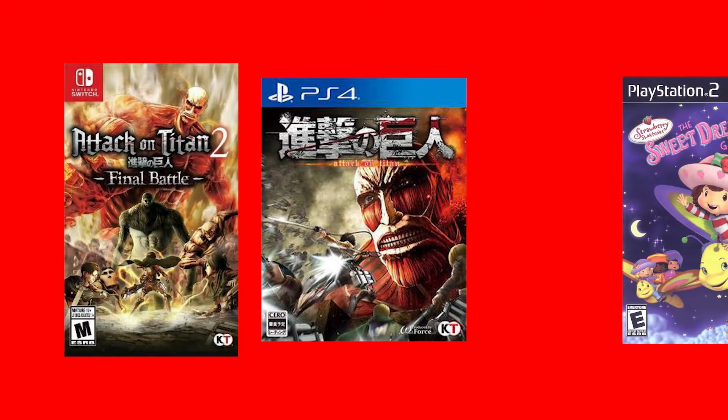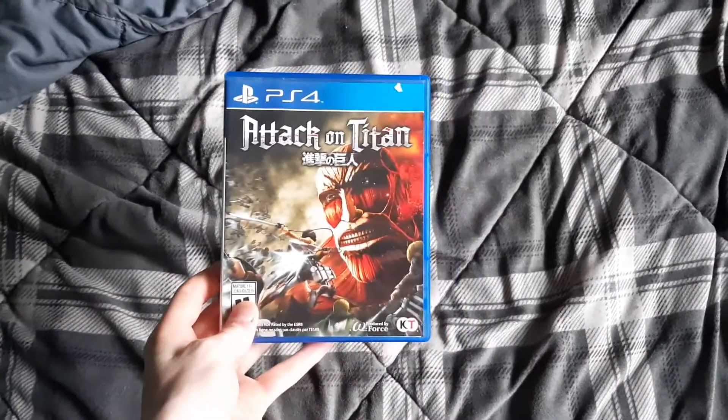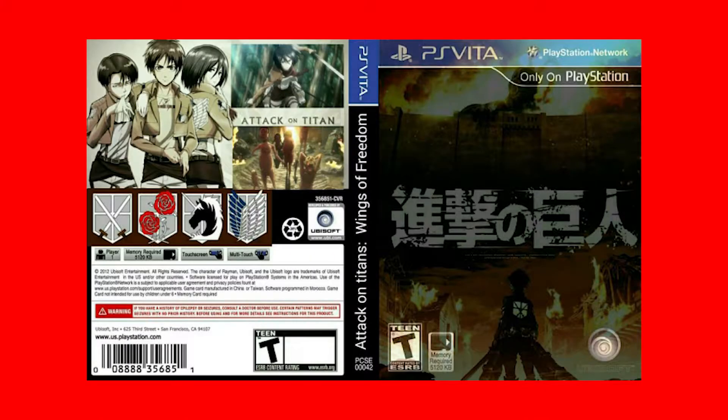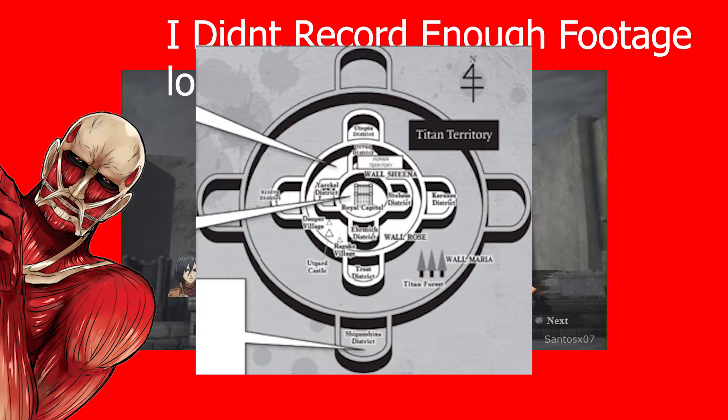But the part that no one seems to talk about as much is that it also has its fair share of video games, spanning from meh to actually pretty good. The one I'm going to be playing is simply titled Attack on Titan — you can tell which one it is because the spine of the case looks like it's made in Microsoft Word. The game starts off explaining how each wall is separated forming regions Maria, Rose, and Sina, done to protect people from the titans lurking inside the wall. I don't want to get too in-depth with the plot since it's the exact same as the first season, so I'll be focusing on the gameplay.